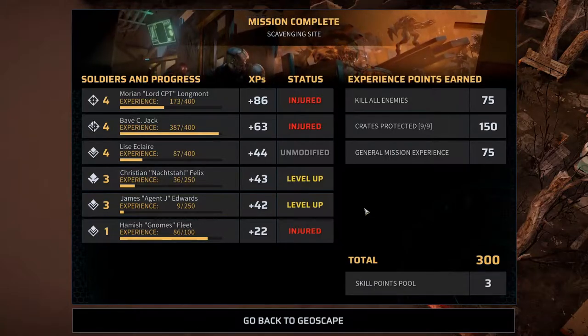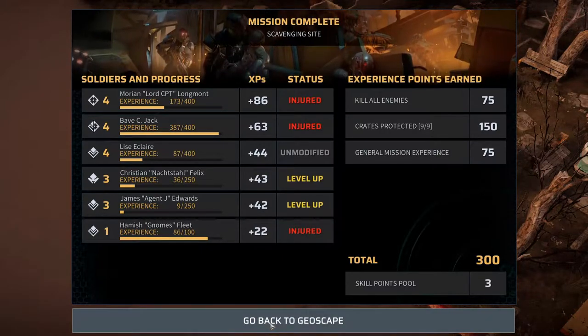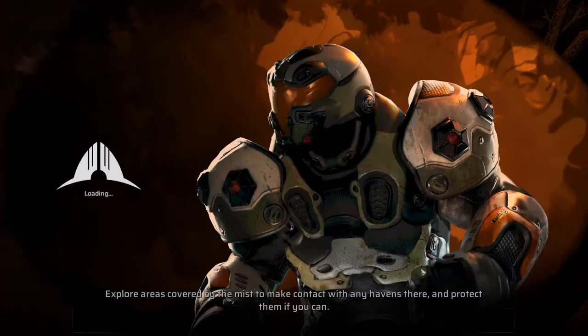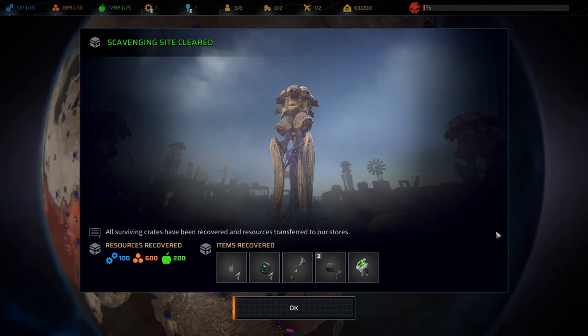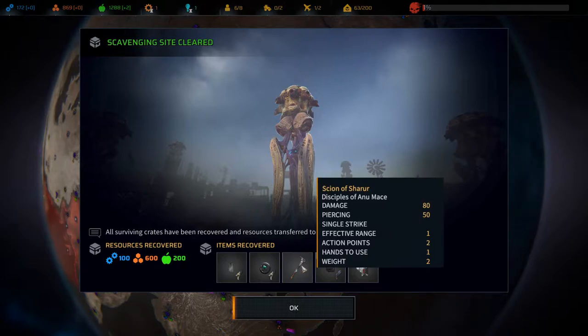Christian leveled up, James leveled up — not bad not bad all in all. We got nine crates, that is a lot of resources and I love it. Scavenging site cleared — we got 100 tech, 600 materials, 200 food. We got a Sign of Sharur: Disciples of Anu mace — damage 80, piercing 50, single strike, effective range 1. It does much less damage than the hammer though, I'm not sure I like that.